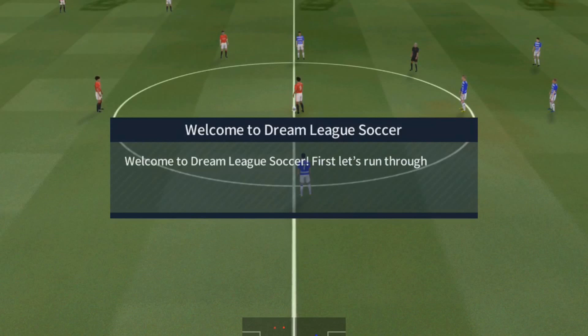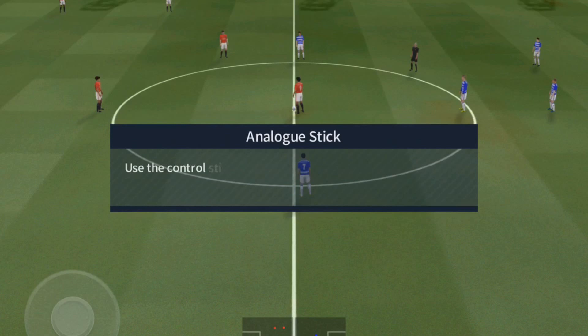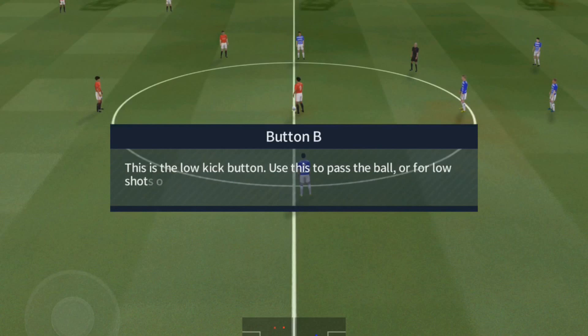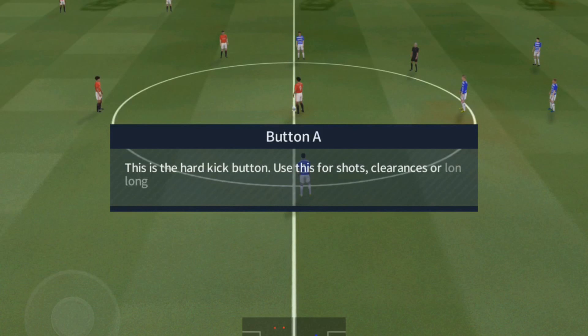Welcome to Dream League Soccer. First let's run through the controls, then you can put them to the test in your first match. Use the control stick to move your player around — your player will automatically sprint when appropriate. This is the low kick button; use this to pass the ball or for low shots on goal. This is the hard kick button; use this for shots, clearances or long passes.